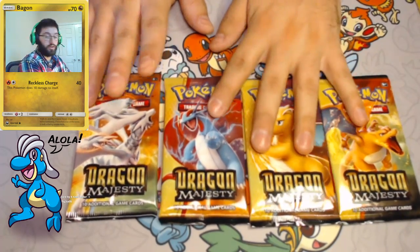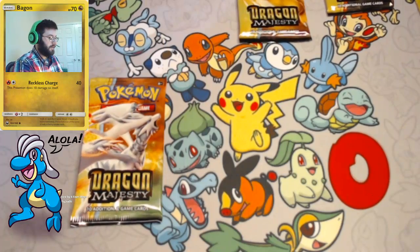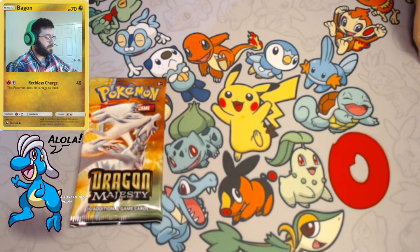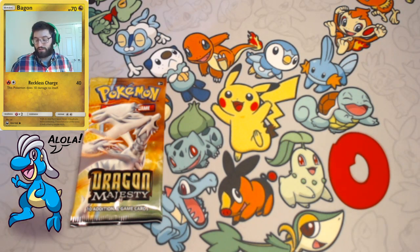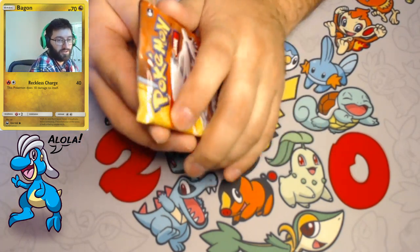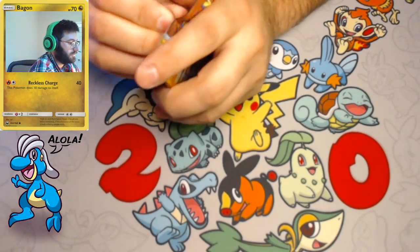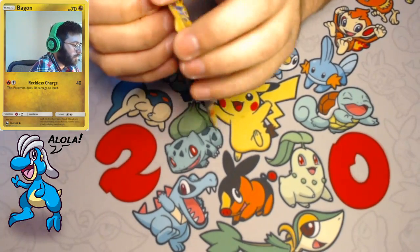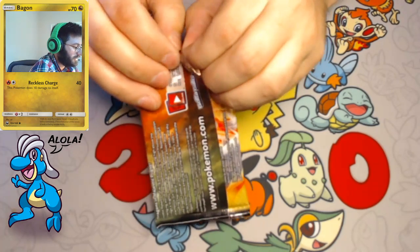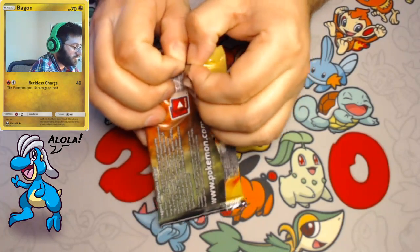So I think we're gonna go ahead and open up Reshiram first. We'll be getting through these guys as the week goes on, opening up only one a day this week. Maybe I'll do something extra on Saturday. But let's go ahead and get started with Reshiram and see what we can get, because this is pretty exciting to be able to find some more Dragon Majesty.